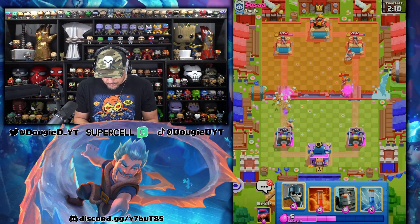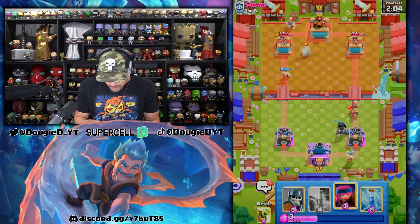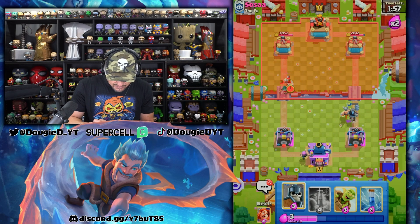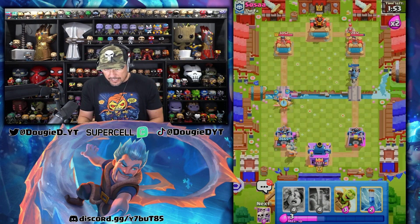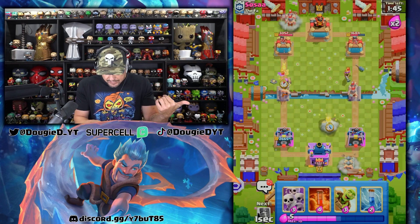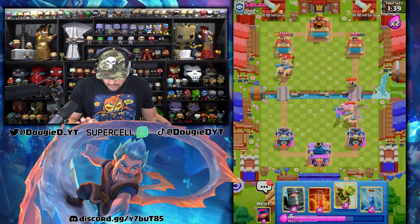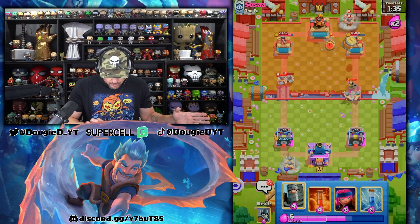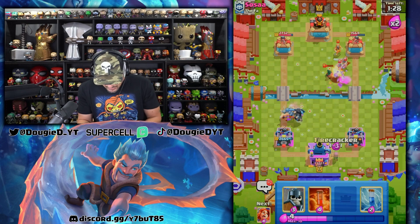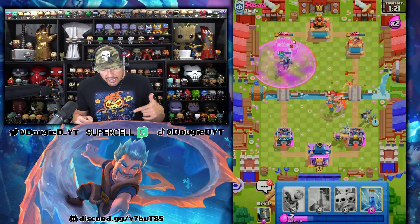It doesn't look like my opponent is doing anything there, so that's perfect. Let's go ahead and go Dark Prince, and then I'm not gonna go Firecracker yet — I will go opposite lane. He does have a Bandit, but we have guards, and he goes in with that there. So what we're gonna do is drop this on the Elite Barbarian, and we're gonna get a Dark Prince to the tower. Now we gotta prepare for this little push. He has to answer this side, and then we're gonna go ahead and go in with the Skeleton Army, because he uses Valkyrie, and then we have a Dark Prince. The Valkyrie got somehow demolished — that was perfect.